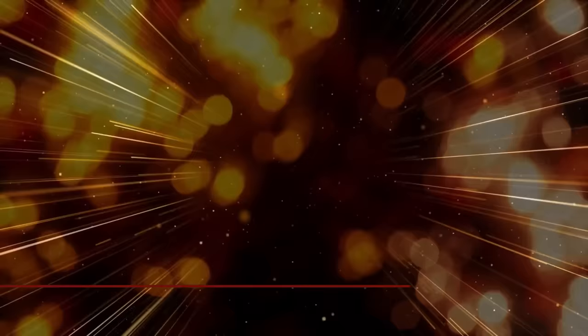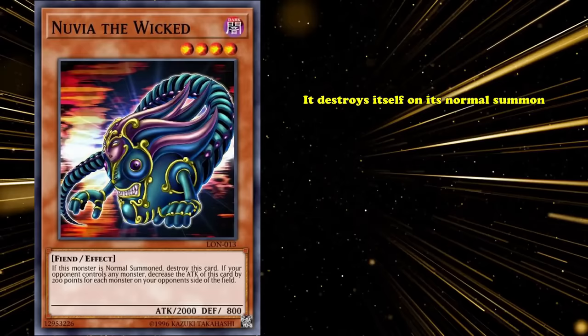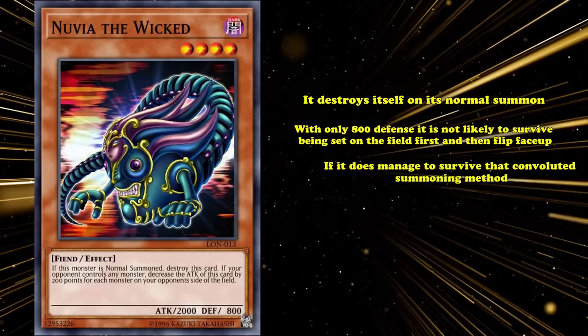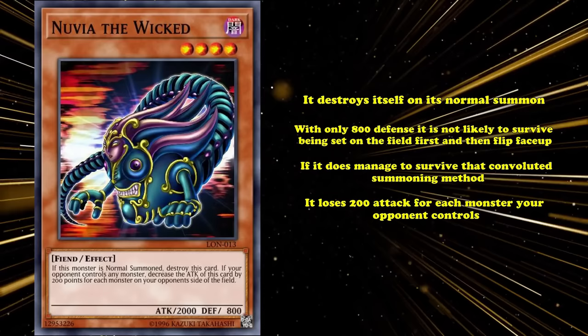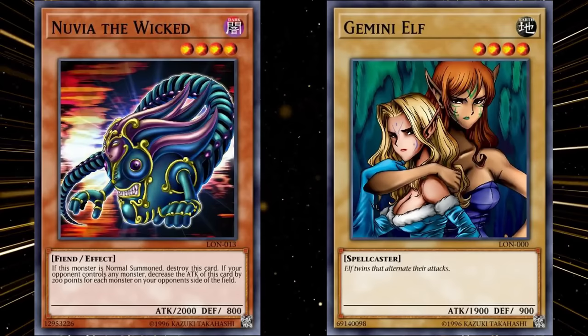At number 6, we have Nuvia the Wicked. This is a level 4 monster with 2000 attack, which has the effect where it destroys itself on its normal summon. With only 800 defense, it's not likely to survive being set face-down first and then flipped face-up. However, if it does manage to survive this convoluted summoning method, then it has another negative effect where it loses 200 attack for each monster your opponent controls. So if your opponent has a single monster, it goes down to 1800 attack. In this same set, Gemini Elf was also released — a no-strings-attached 1900 attack beatstick, so it could attack over Nuvia the Wicked with its negative effect applied. I'm not really sure why this card had two negative effects applied to it, when either one of them was enough to balance the card next to a vanilla monster like Gemini Elf.